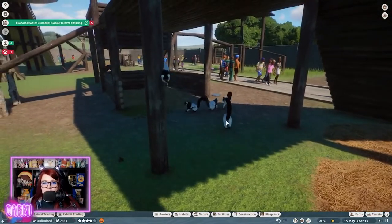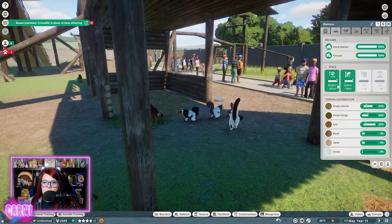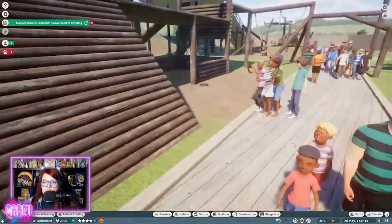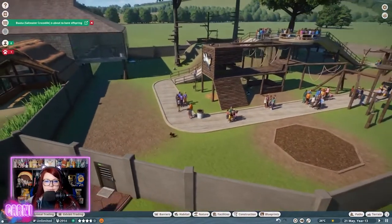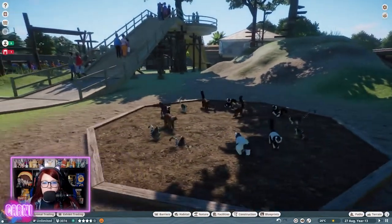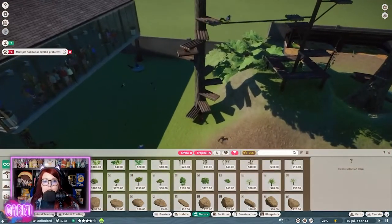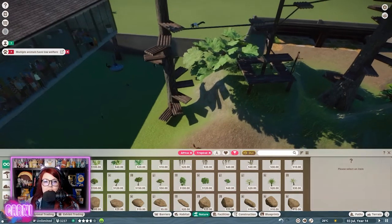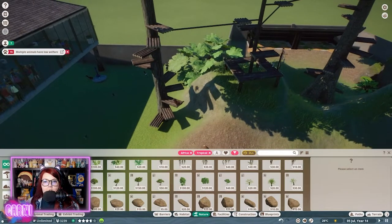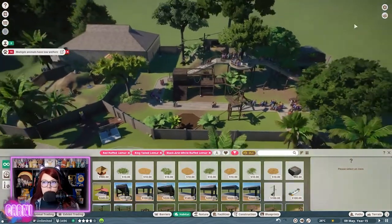Look at these guys down here forming a little posse — and they're super happy. Oh my god, look at them all eating together! They're actually using it — oh my god, look at them jump up and down! Oh my god, that's so adorable. All right, I'm happy with that.